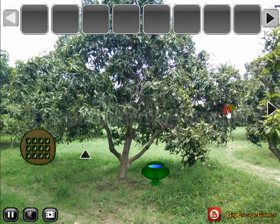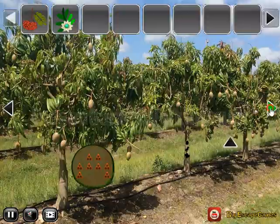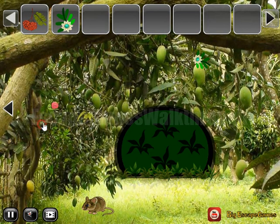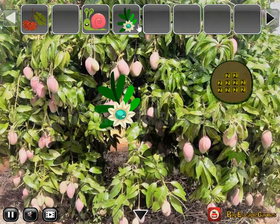Here we can take an apple. Going further, here's a flower to take. Next a snail and one more flower. Now these two flowers we can leave here.